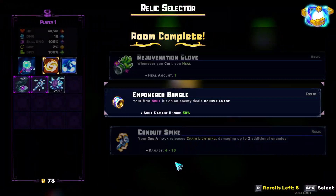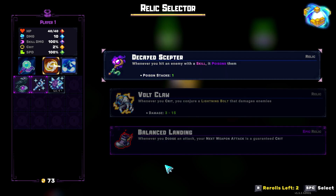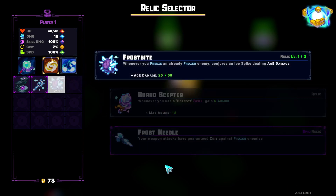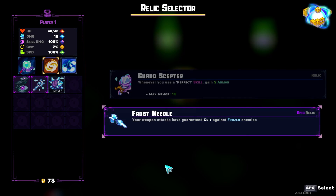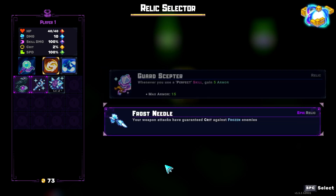I need a Frostbite. I got a Frostbite! But I also got a Frostneedle, which is a complete and utter bait. But I have no more rolls. FrostRNG.